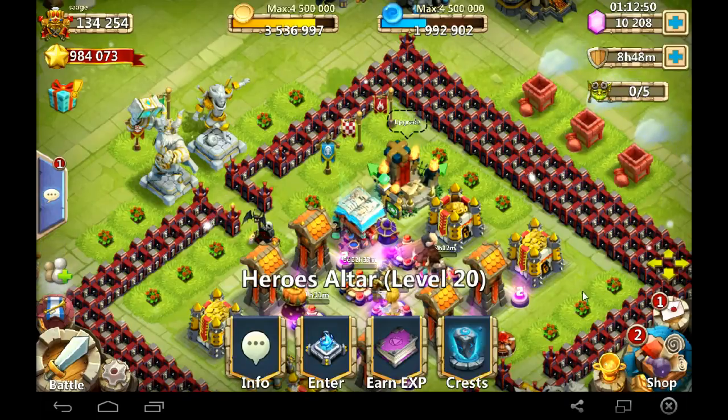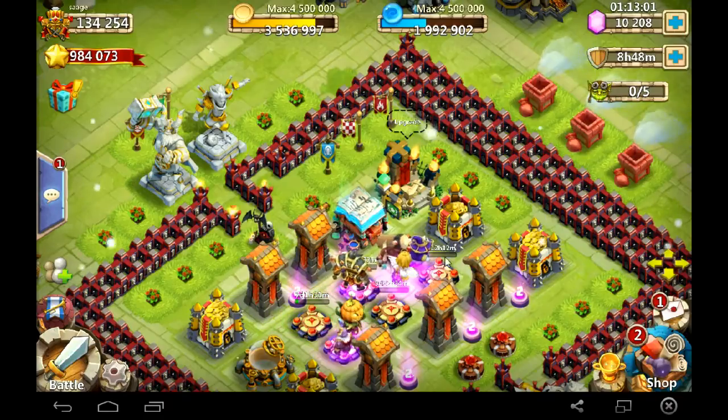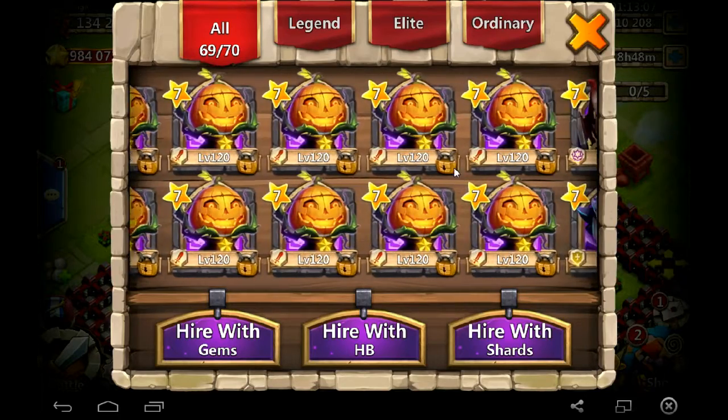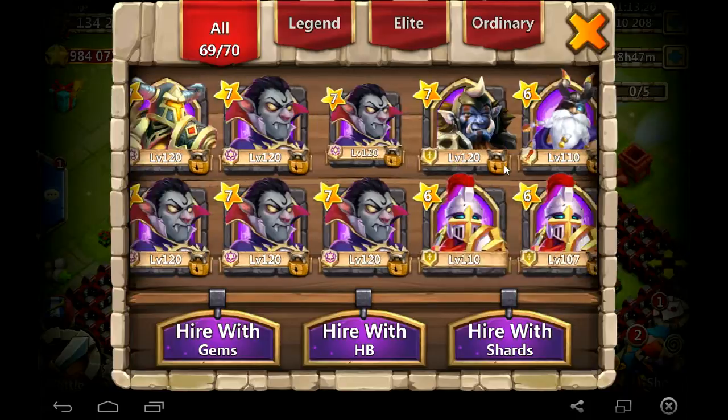I do want to say — don't make the mistake that I've made twice already with this game. When you play these events like Smash and Win or Treasure Chest, you need to have an open slot, a hero slot. This is the second time this has happened to me, because I only have one slot open because I'm trying to push my might. So I only have one slot open.